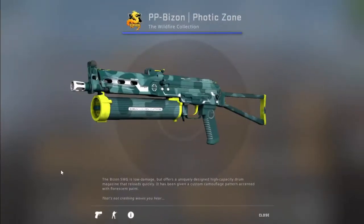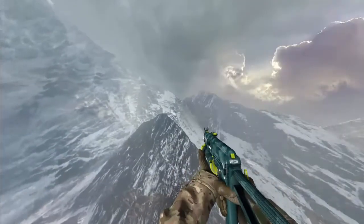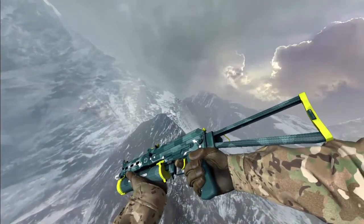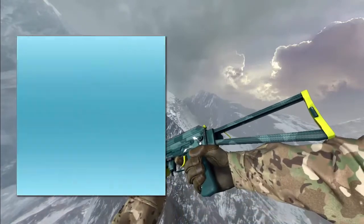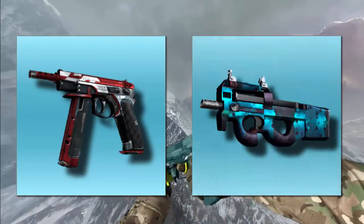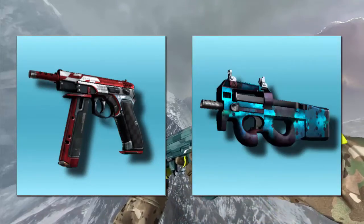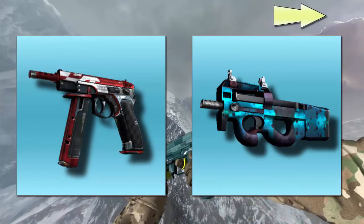Have fun with that awesome G3SG1 and shine your gameplay too. Can you guys help me decide the skin for the next CSGO giveaway? We have two options: number one, the CZ75-Auto Red Astor, and number two, the P90 Module. Specify your choice by selecting the 'i' button on the top right corner of this video.